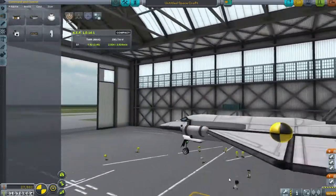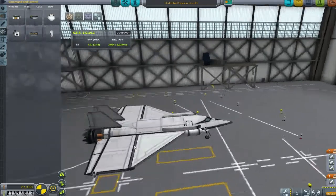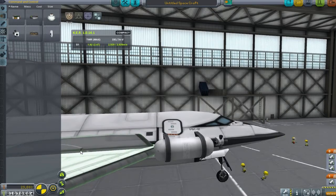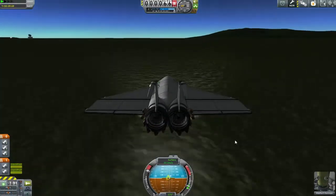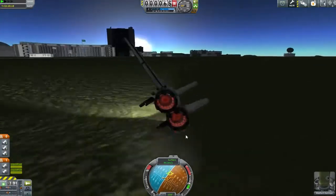I'm going to put some monoprop on the back. It was mainly just in case we got into space without any fuel left - I wanted to have enough monoprop left to deorbit myself into the atmosphere so we can come down and fly back. With just a few tweaks and a naming ceremony, I think it's time to jump forwards to the runway.